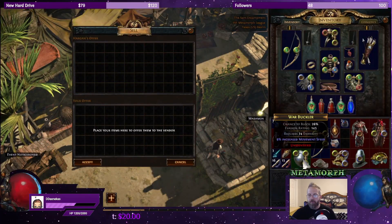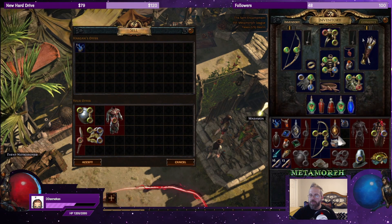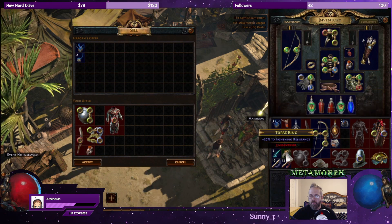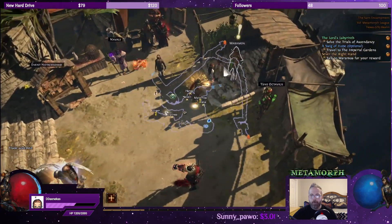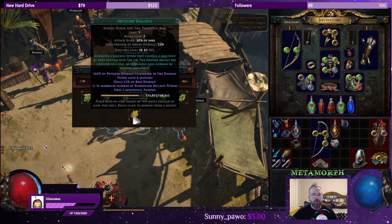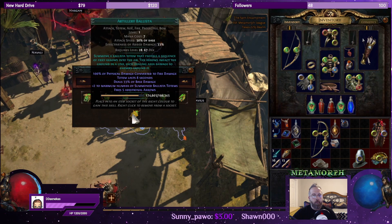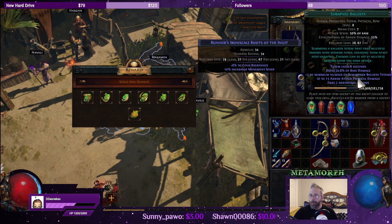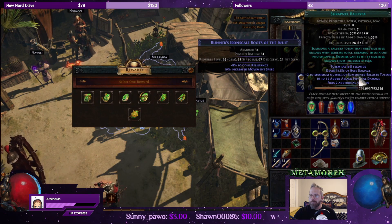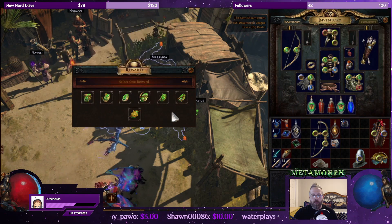Let's get rid of the shield we don't need, the club — I'll check the helmets. Giant mana, Artillery Ballista. I kind of want to try out the Artillery Ballista.